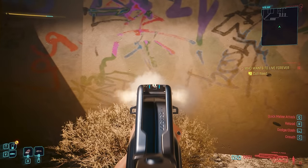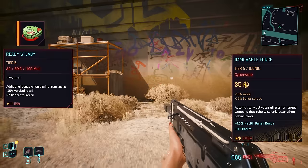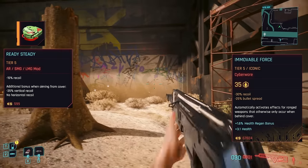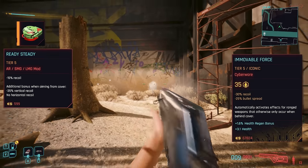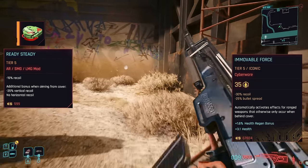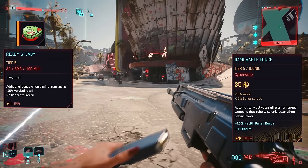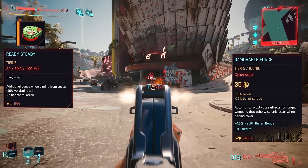For sure though, my favourite mod to apply to this gun was without a doubt Ready Steady, which used in tandem with Immovable Force utterly removes recoil — even from very long range, as you can see when I hit this wall — never swaying off targets and basically becoming a literal beam rifle. Sure, it may not do the most damage, but hover it over an enemy for a couple of seconds and it'll still get the job done with perfect accuracy.